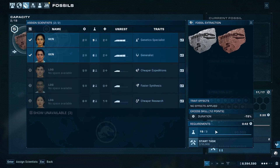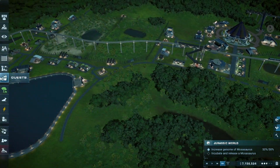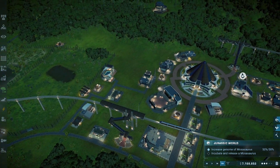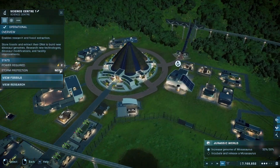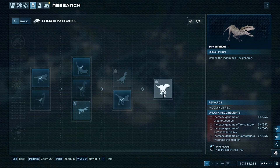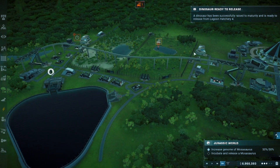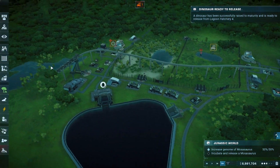The T-Rex is our main objective apart from the Mosasaurus right now, because we need a T-Rex genome for the main thing we want in this park. We need to get the T-Rex genome to at least 50, because there's nothing bringing guests there without one. Oh — the Mosasaurus is here, guys!